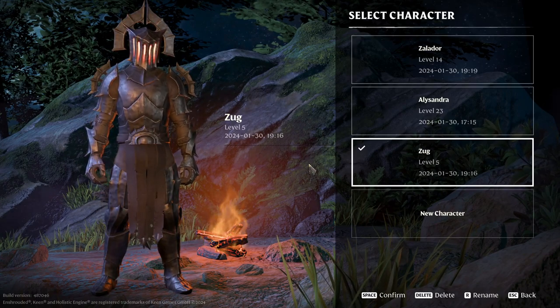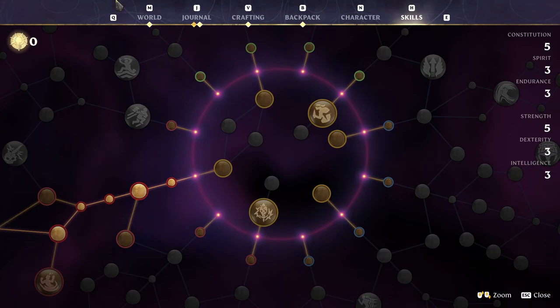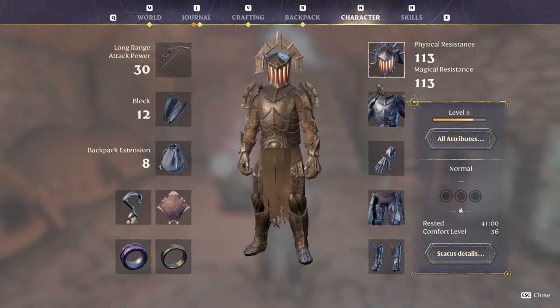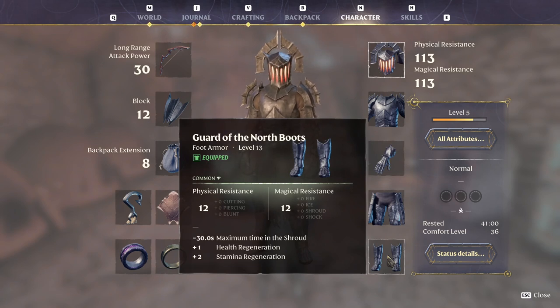So we'll just jump back onto the warrior again and I'll go over what this set does. It's quite a funny set — it's not super powerful but it looks cool and there's also a lovely achievement for doing it. So what does this set do? It reduces your time in the shroud but increases your crit. Reduces time in the shroud but increases your health. Reduces time in the shroud a lot but increases all of your damage. Reduces shroud time with more stamina, and a reduced shroud time but with health and stamina regeneration.